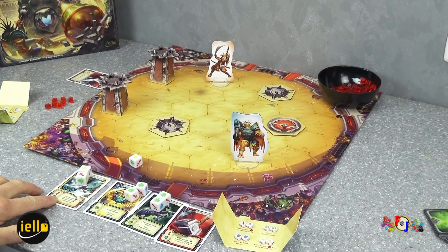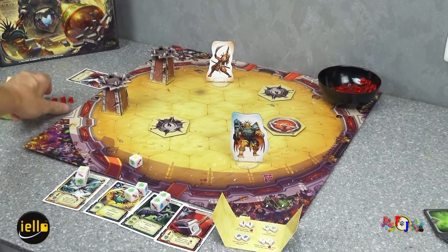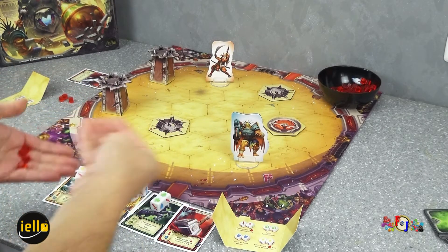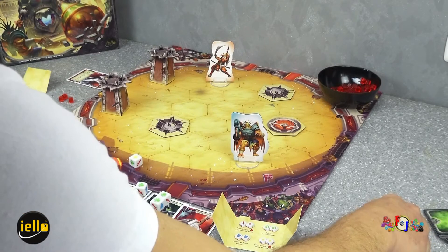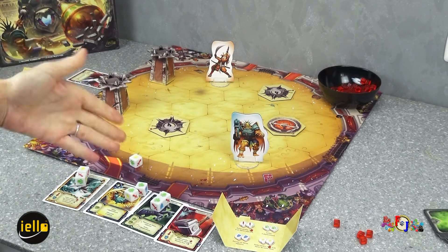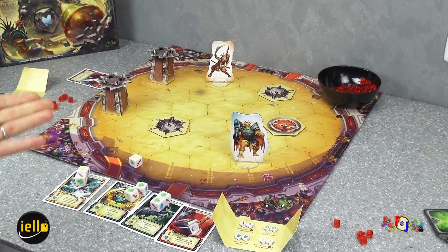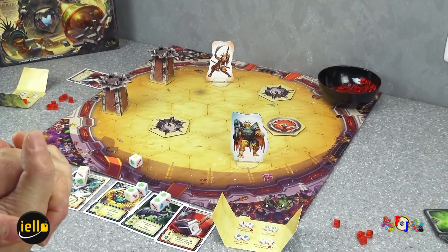Lors de l'achat des cartes, si vous êtes à égalité — par exemple vous misez chacun 4 points de vie — vous pourrez négocier ou choisir. Si vous n'arrivez pas à vous mettre d'accord, vous mélangez les cartes et vous en prenez au hasard. C'est une façon d'aller plus vite. Le jeu se joue aussi bien en mode seul contre tous, en équipes, ou chacun de son côté.